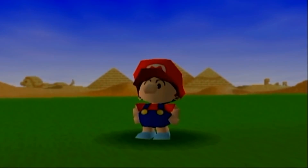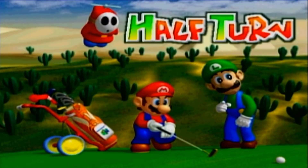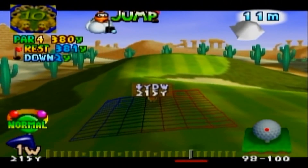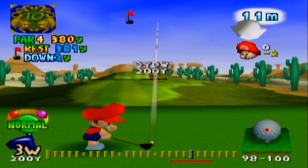So we're only like two under par after nine holes, and Shy Guy is seven strokes ahead. But I think this is where he'll start losing points, and we're in third — not a bad place to be honestly. Let's just keep playing. It's not over till it's over — that's my philosophy.